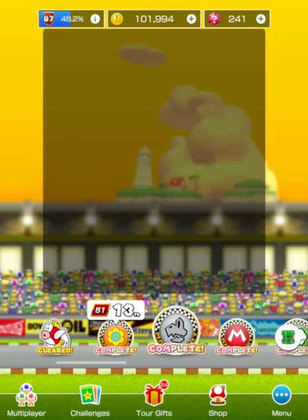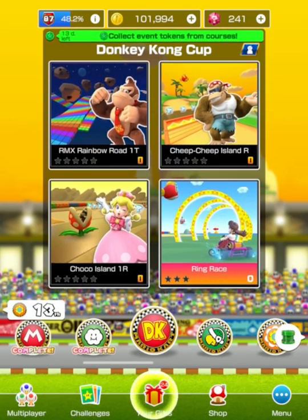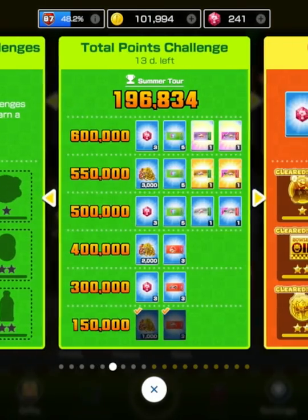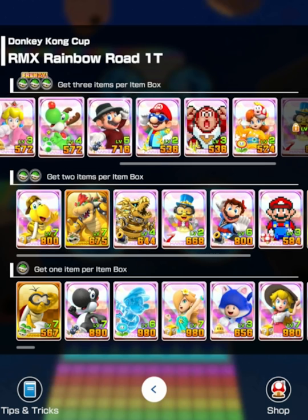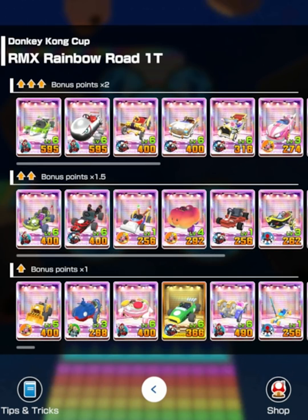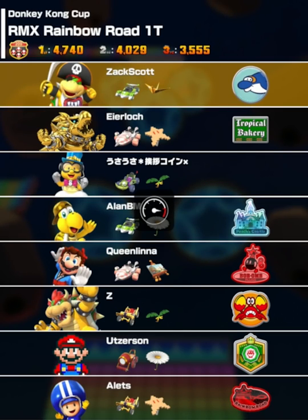We've done one, two, three, four — this will be five, and then one more will be six: Remix Rainbow Road. Wait, did we not get done what we needed with the shell? I forgot all about it — which was to do mini turbo boost. That's okay, we'll get it done eventually. If we see anyone with a shell — this dude has a shell, level 3 — you have a shell! Let's break you out of your shell here, and let's race. Hopefully we'll get the mini turbo boost done.